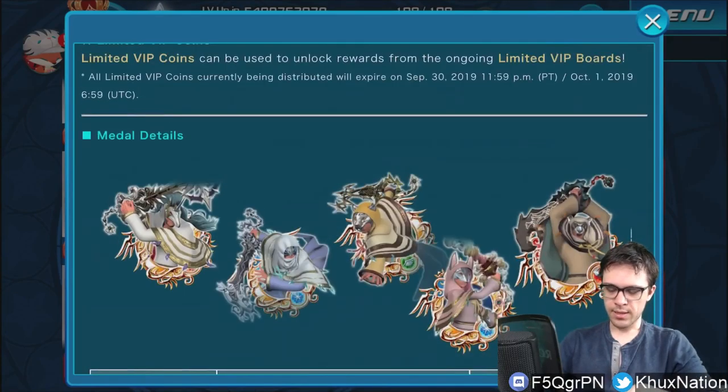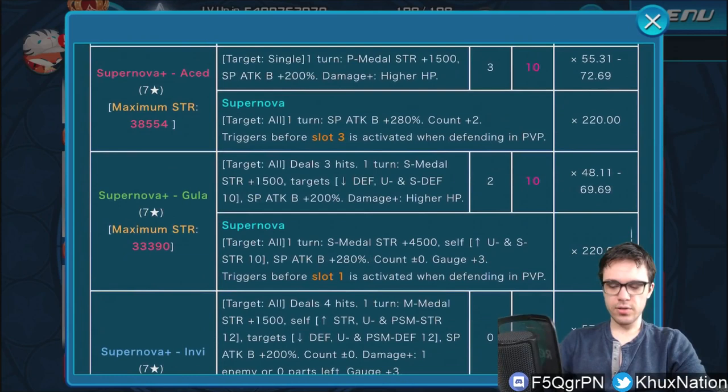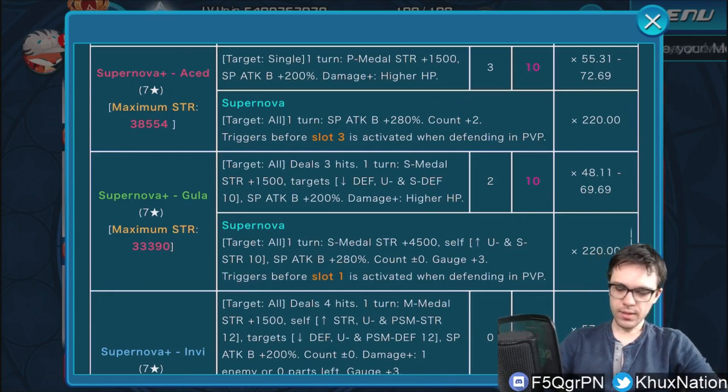Next up is Aced, on the right-hand side. He is a single target metal that costs three gauges, with a multiplier ranging from 55.31 to 72.69. For one turn he increases power metal strength by 1500 and raises the guilt buff by 200. He does more damage the higher your HP is, which for the most part will almost always be full, so hitting that 72.69 multiplier consistently is really good — definitely on the higher end of multipliers in the game right now. His supernova AOE increases guilt by 280 and increases count plus two, with a 220 damage multiplier.